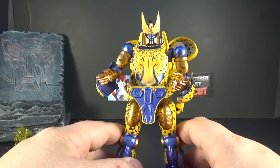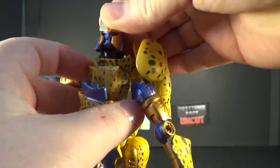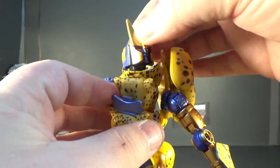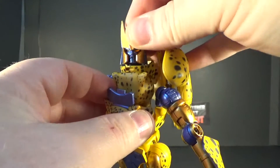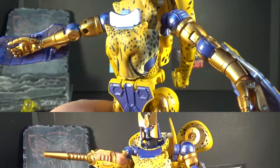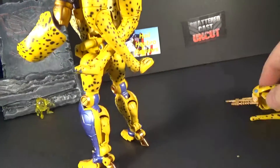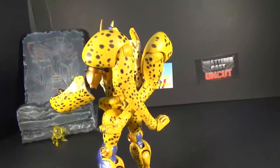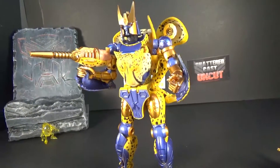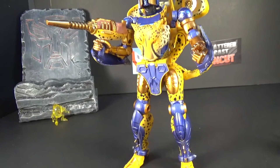One more thing before floor time — the head can look up quite a bit with a hinge joint in addition to the swivel. I also wanted to mention that you can store the weapons. You have to spread the legs apart to put the tail gun in the back, but it makes the backpack really big, so I'd rather just put it in the box. He can hold the blaster in hand. Great figure, great paint, awesome poseability — definitely go pick it up.